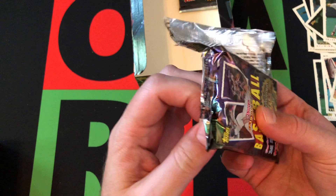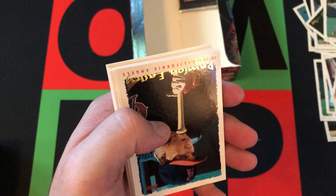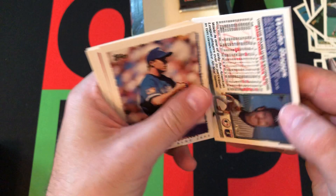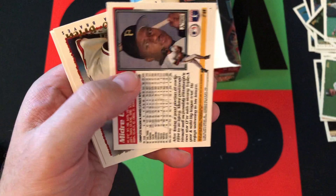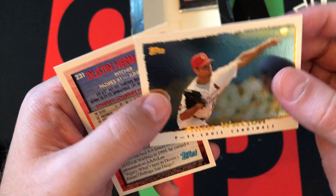This pack doesn't really want to open up for me. Mike Morgan, Derek Lilliquist, Damon Easley again, Chad Kreuter, Terry Schumpert, Bill Wegman sticking together with his close pal Wade Boggs — that's the first time we've seen that card, of course on the Yankees. Boo. Hall of Famer, nonetheless. Mike Timlin, checklist card, Midre Cummings, Charlie O'Brien, Future Star card of LaTroy Hawkins — he had a decent career. Pat Hannigan, however you say it. Alan Watson Cyberstat card and Dustin Hermanson.